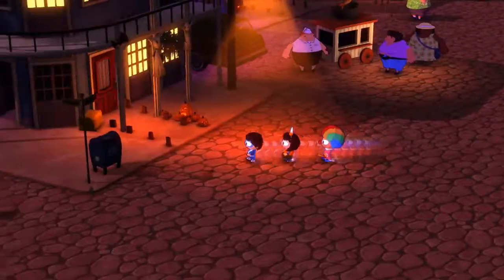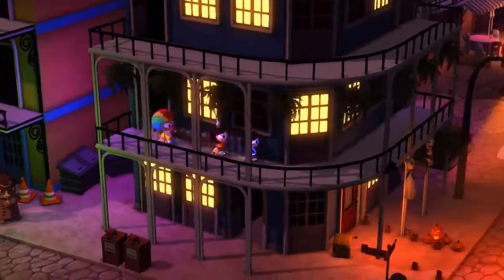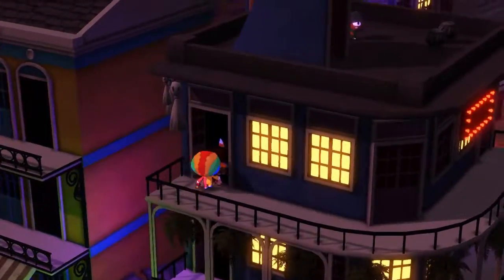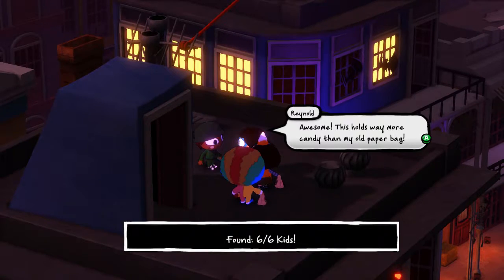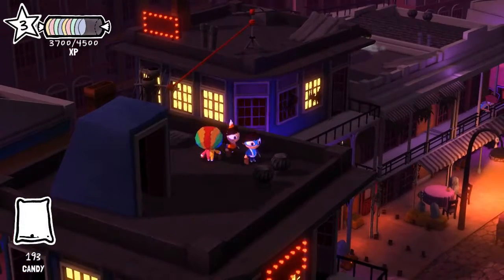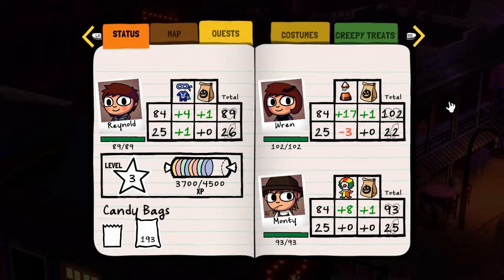I refilled my health and I found there is something up here — another kid. I think that should be the last one. We got a new candy bag! The bigger the bag, the more candy you can have. And at the same time, when you sneak behind an enemy and attack them to start combat, you will do more pre-emptive damage. That's a good thing.